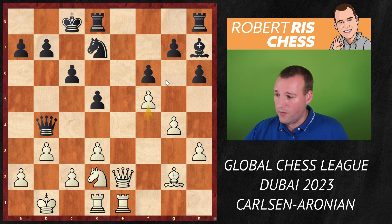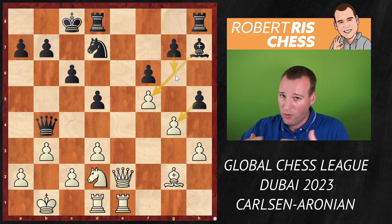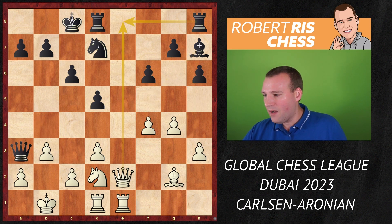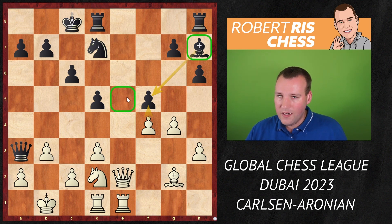A very solid continuation would be to drop back with the queen to b4 to attack the pawn on f4. This didn't happen in the game, but let's look. Things are getting really interesting thanks to the move played by Levon Aronian — he played f5! He wanted to avoid White from pushing that pawn and to make sure the bishop will become active later on. But at the moment the bishop doesn't look great, and by playing f5 he is weakening the e5 square.